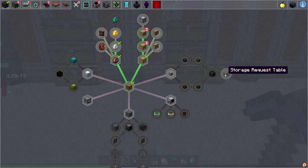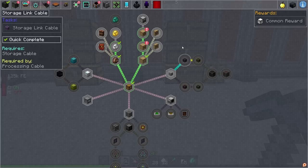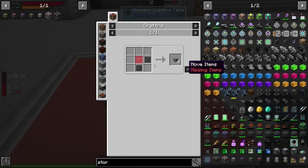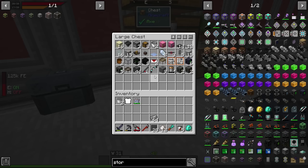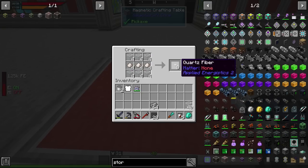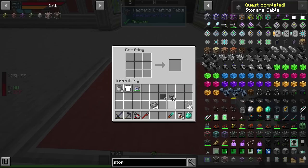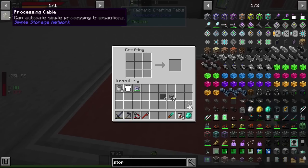This inventory system is called Simple Storage — super simple setup, which is why it's named that. We need to make the cables. I probably won't use processing cables, but the main thing is the storage network master, the storage request table, and the storage link cables which are really important. We need some quartz fiber and some glass — it's actually an AE2 item which we'll probably need later in the pack.